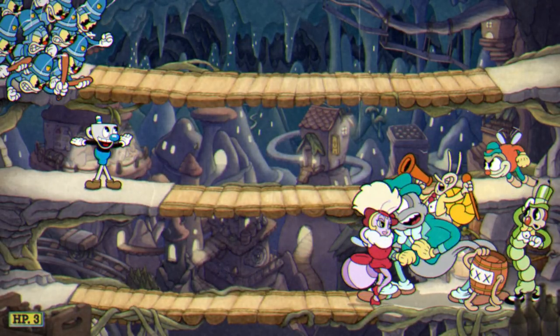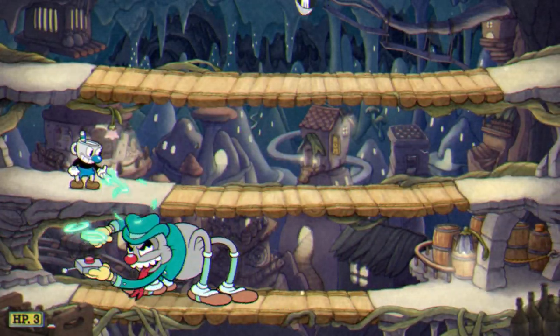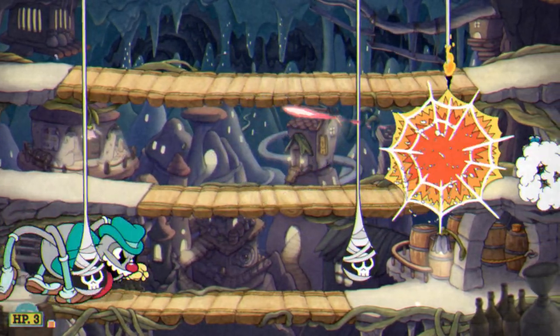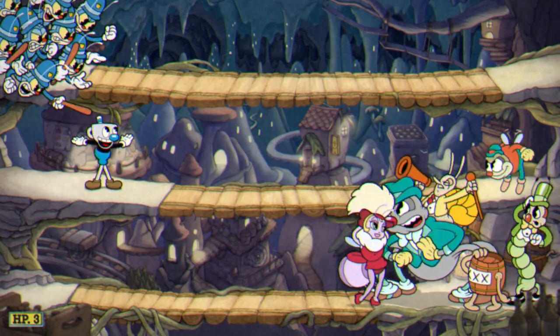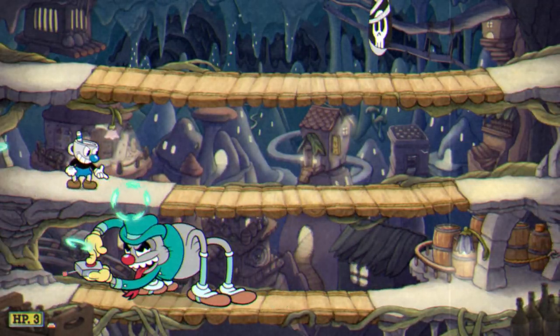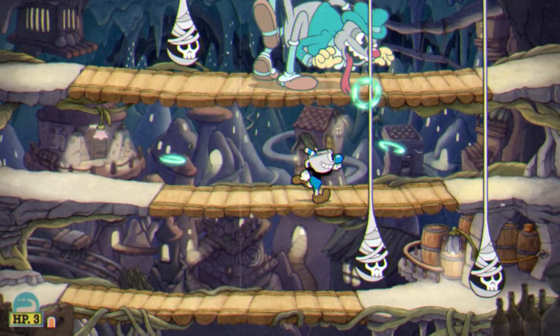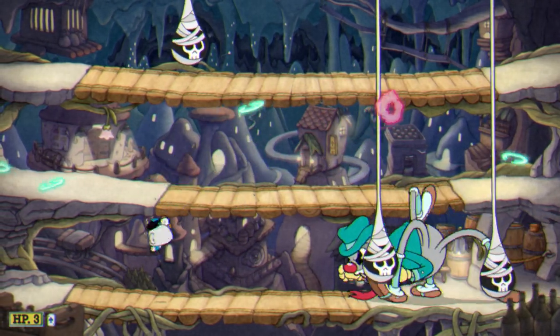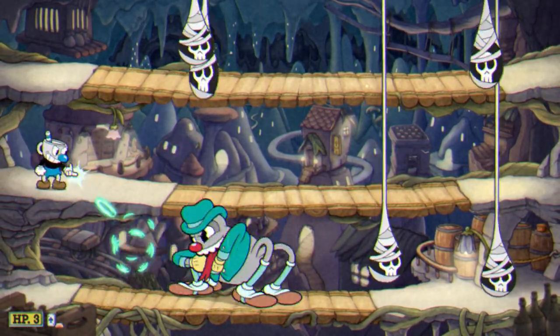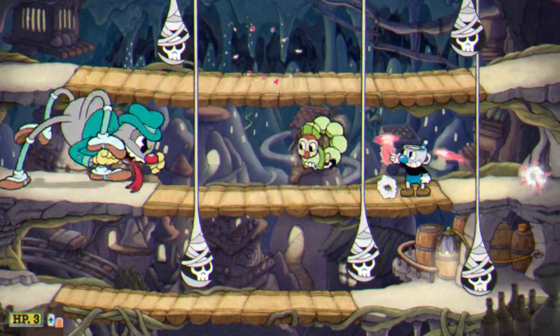I'm going to drop down immediately and use Roundabout to get as much DPS as possible, basically because I'm greedy. I want to get rid of the bombs on the middle platform since that's the main platform I'll be on.